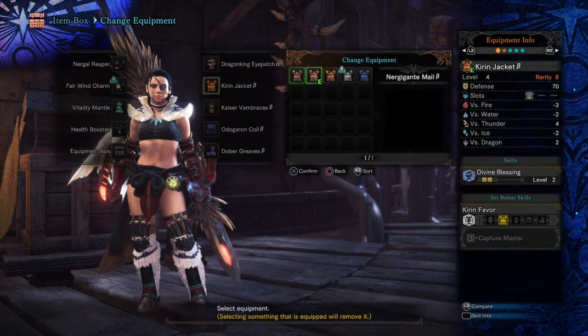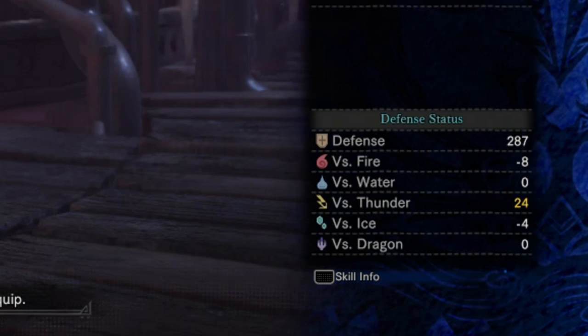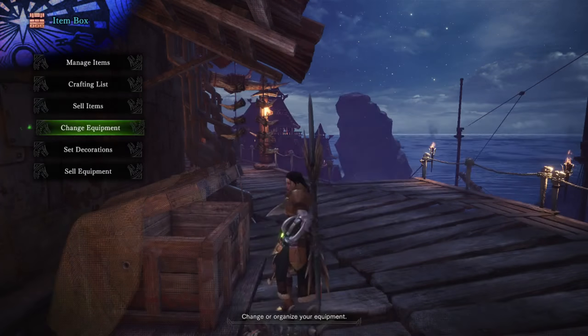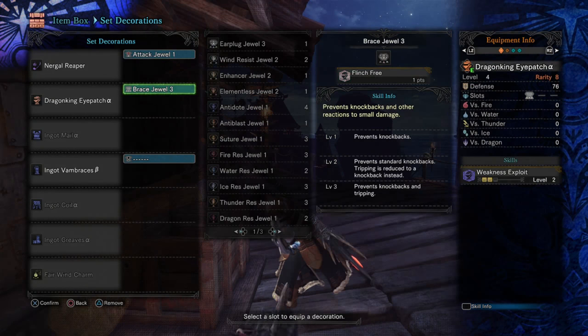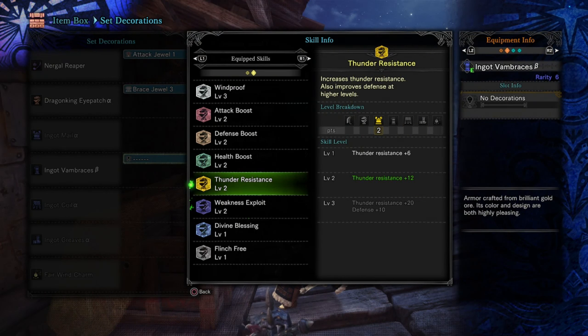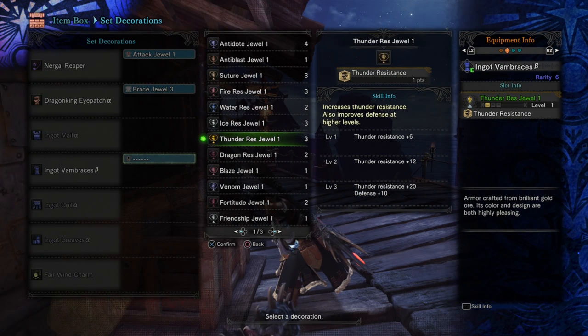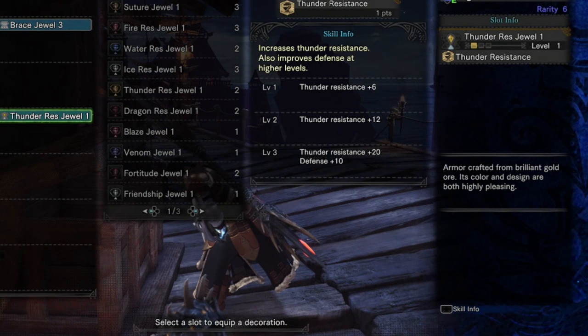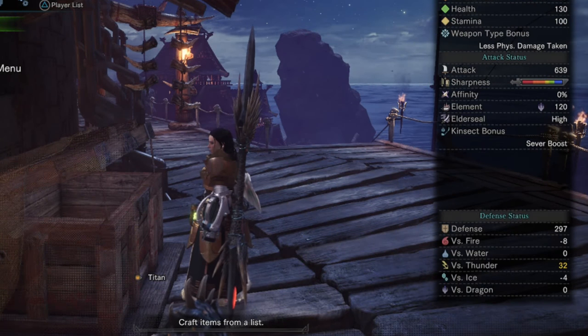As far as the jacket goes, we're going to go over to the ingot. Right off the bat, thunder resistance is up to 24, which is really good. However, we may be lacking in our decoration slots — we've only got three slots, one on my weapon and one on the Dragon King Eyepatch. Thunder resistance is at two, so we want to bring that up to three. If you have a thunder resist gem, plop that in there — they're fairly common — and bring your thunder resist up that extra eight points for level three. Super useful. Now our thunder resist is at 32.